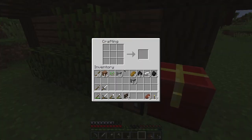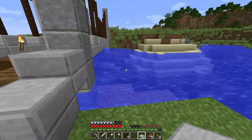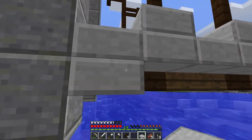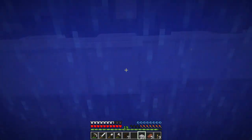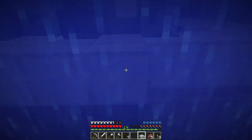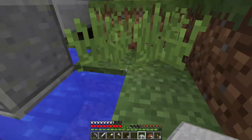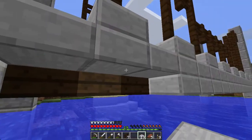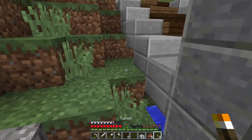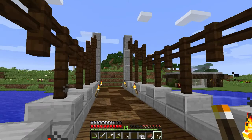Yeah I do, so we're going to finish that off now. I've got some stone that should be enough — yeah, plenty. So let's fill this in. Shall we go underwater and do it without drowning? Good. Other side — probably put some torches on here as well. Boom boom boom. Torch there, torch there. Good.